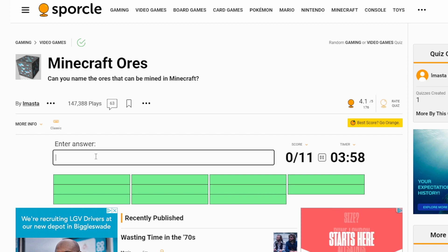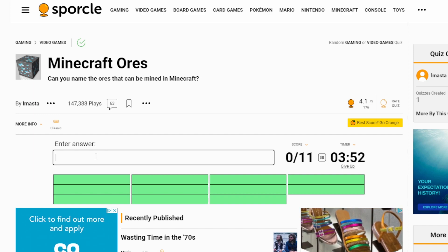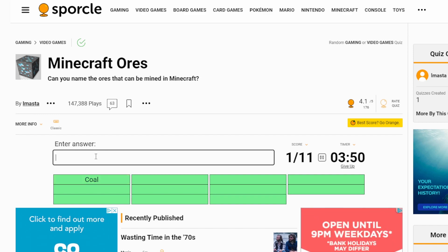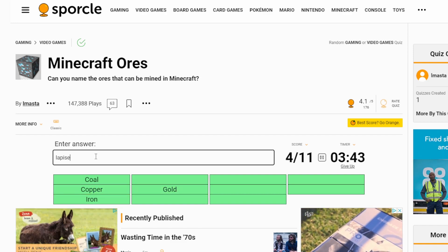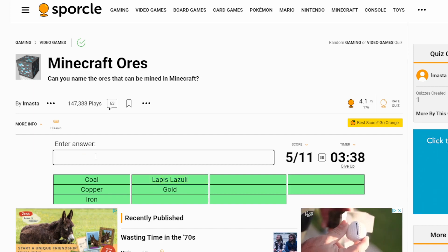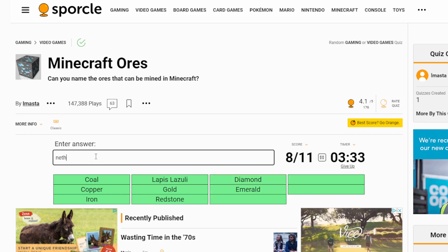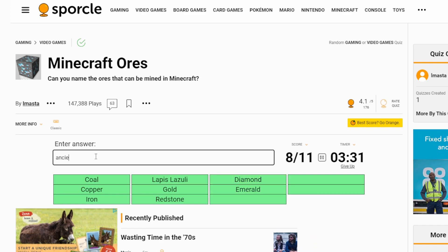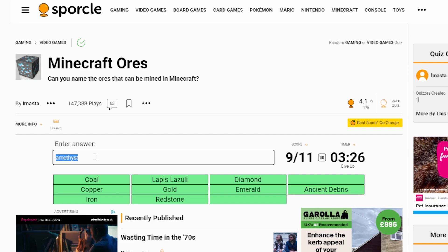We started. I'm presuming, because this is a bit of an older quiz, it's not going to include the deepslate stuff as well, because I know that's obviously separate. So if I just type coal — there we go. What about iron, gold, copper, lapis — we need to do lapis lazuli — redstone, emerald, diamond. Netherite? No. Ancient debris — yep. Amethyst? No. Quartz, quartz, quartz.